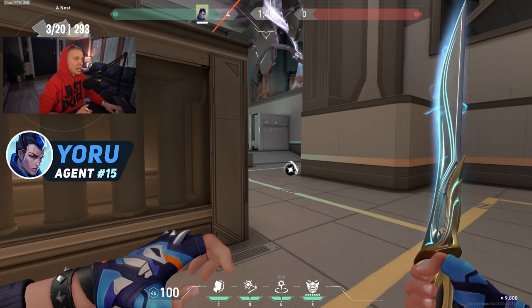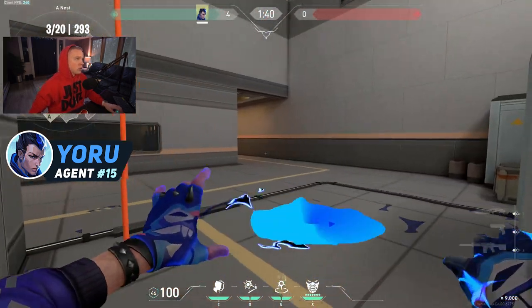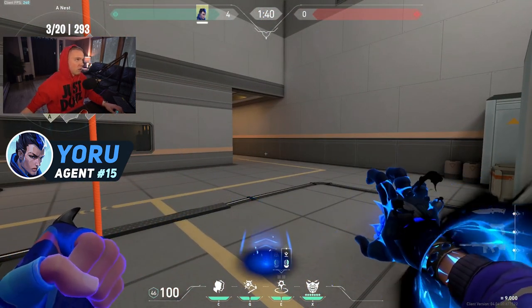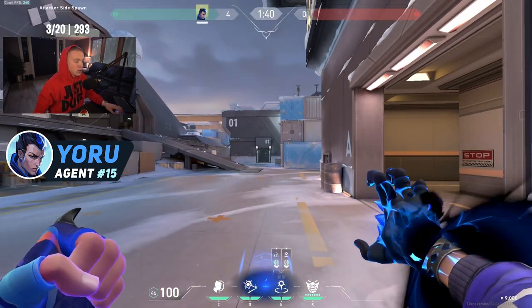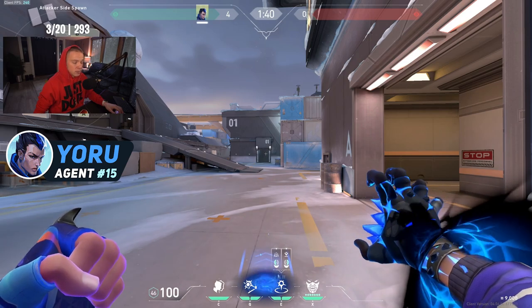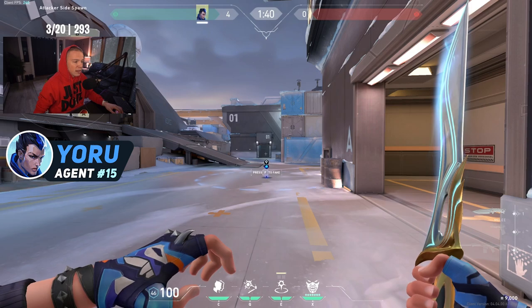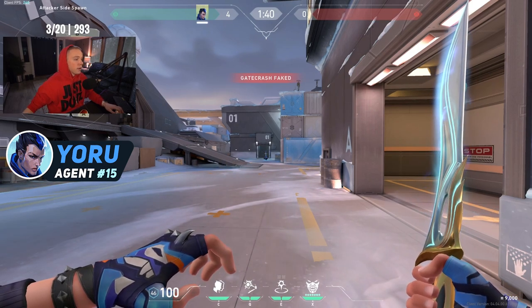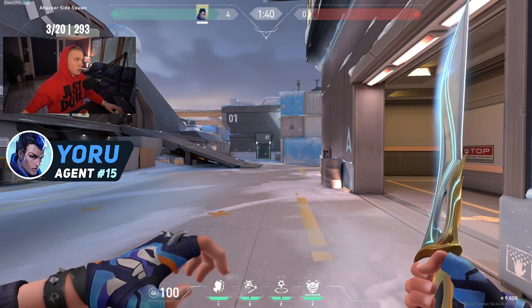Upon taking damage from an enemy, the decoy turns toward whoever shot at it and explodes, flashing them. Gate crash now costs 200 credits and you have two of them — similar to Jett's dash or Phoenix's molly, it recharges after some kills, as shown by the two X icons at the bottom of the screen.